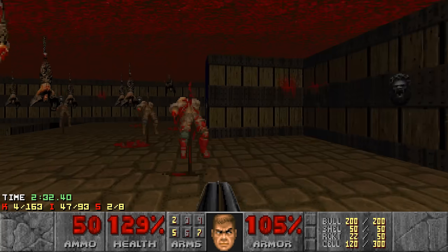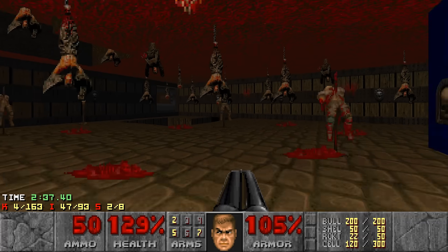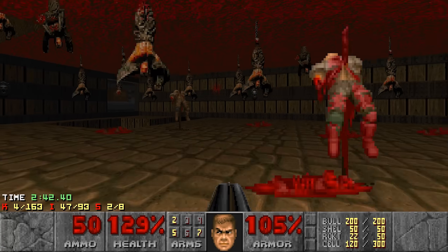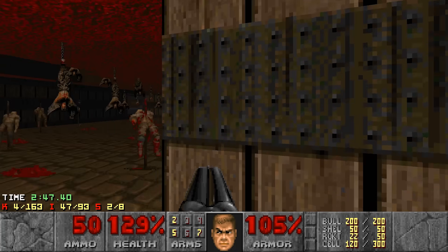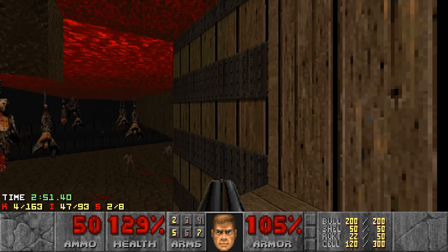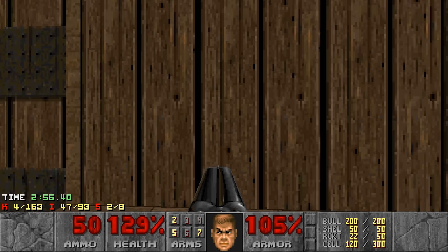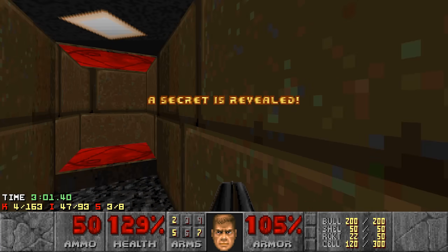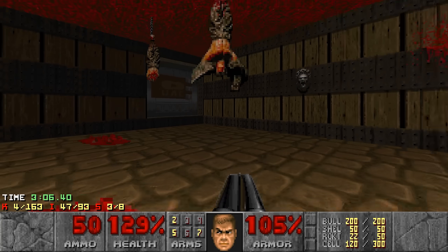That was not a good angle. That wasn't a good angle either. Come on, game. I can do this. Why am I stuck? What the hell? Come on — skip the linedef, not that difficult. There we go! All right, got that secret. I want to do this as early as possible because I don't want to do this while enemies are going through the door.